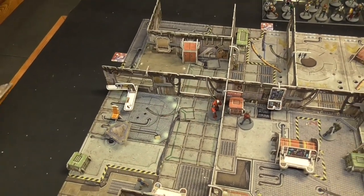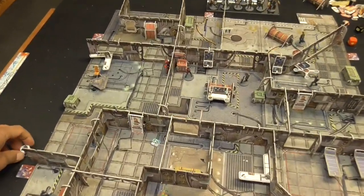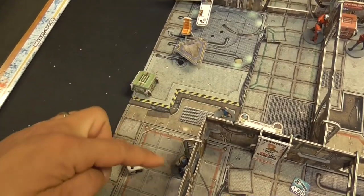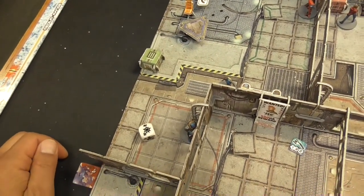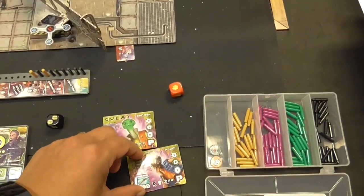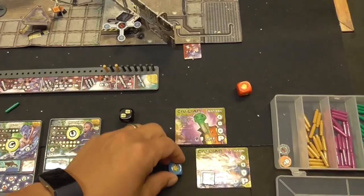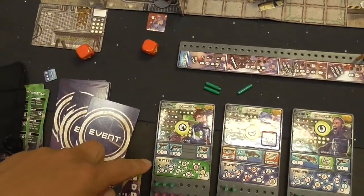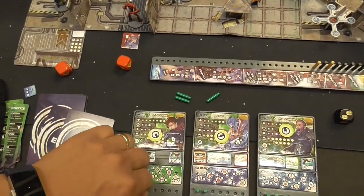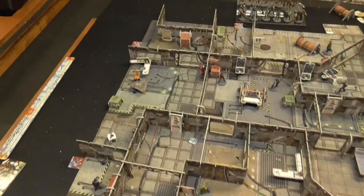That's the purge turn. Now NPCs activate. Kauri doesn't have line of sight to Gak but does to Ariana. Looking at her stats, she rolls two dice and scores two hits against Ariana. Ariana doesn't have cover, so she takes two points of damage — leaving her with only one hit point before going down.